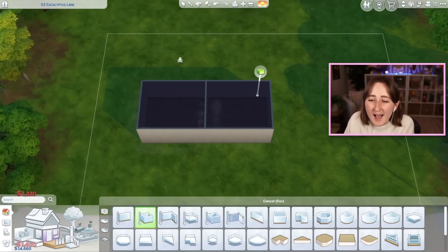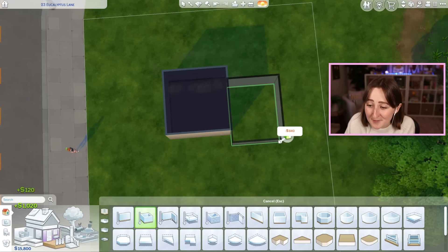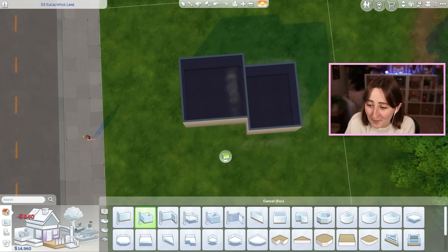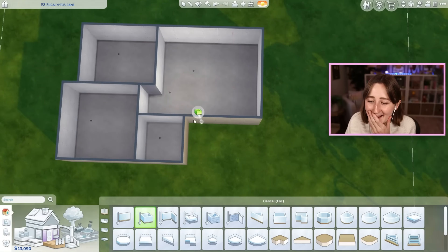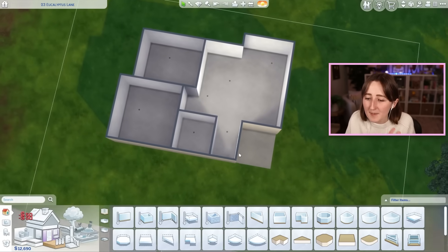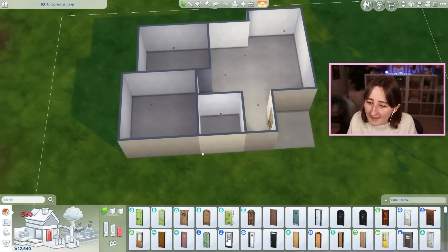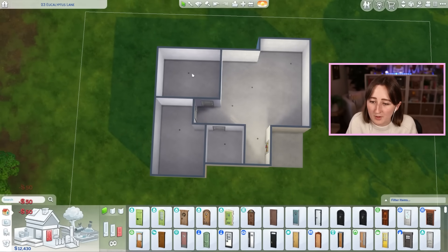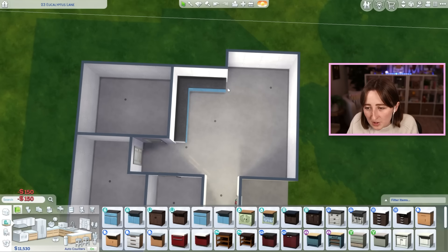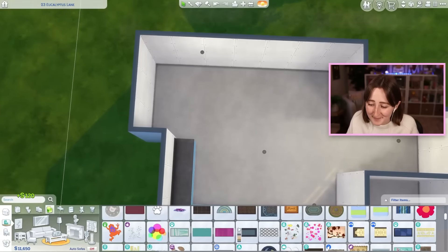I'm trying to figure out how exactly I want this to look. I think we need two bedrooms, so I might start with that and build the floor plan in right away — I don't normally build like this. Here's what I'm thinking: the front door goes on the side, we have a hallway for all three doors, two bedrooms, one bathroom, and the kitchen goes in this corner. Maybe it gets shrunk, I don't know.